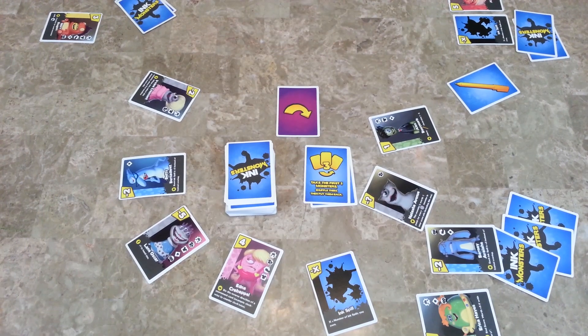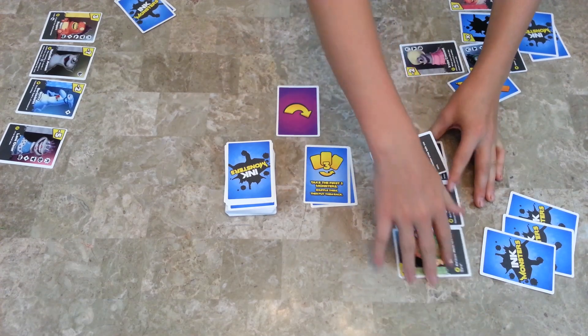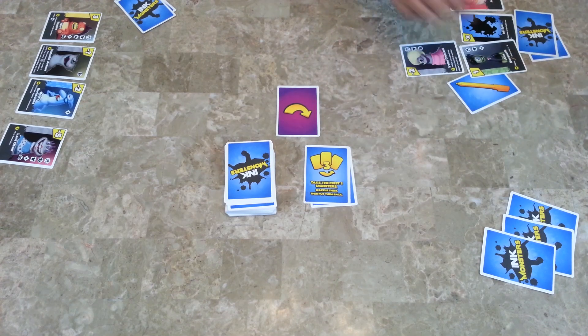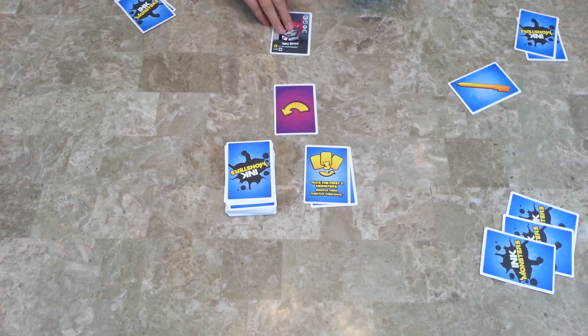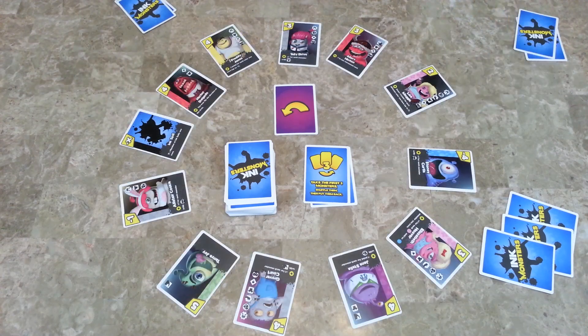You continue playing until all of the cards are picked up. Now each player has monsters. We play the second round by flipping the direction and then dealing out 12 new monsters from the monster deck. Now we take the pen and put it there and we play another round, and now the pen auto-moves that way.